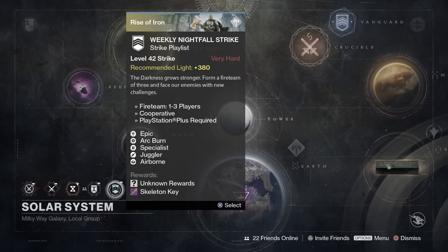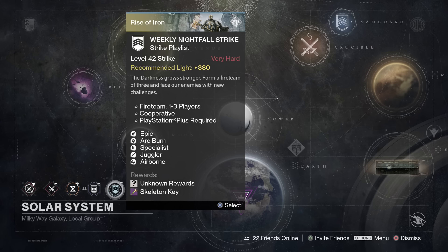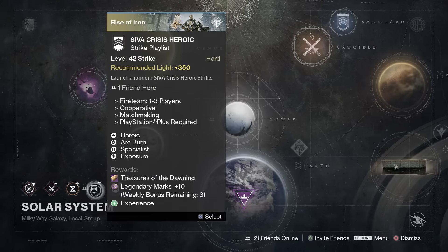First up, the weekly Nightfall heroic strike — this is going to be the Sunless Cell with the modifiers Epic, Arc Burn, Specialist, Juggler, and Airborne. With that Arc Burn you'll want to bring the Zhalo Supercell; it's the only primary up to 400 light with an arc burn. If you do jump snipes while airborne, you'll stack all three damage modifiers — Airborne, Specialist, and Arc Burn — for huge damage.